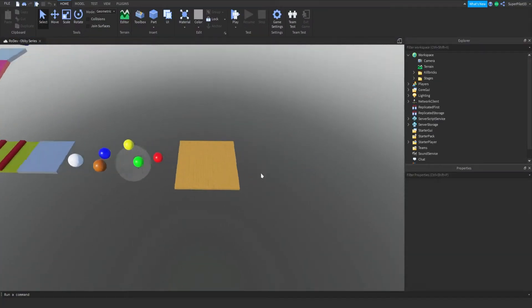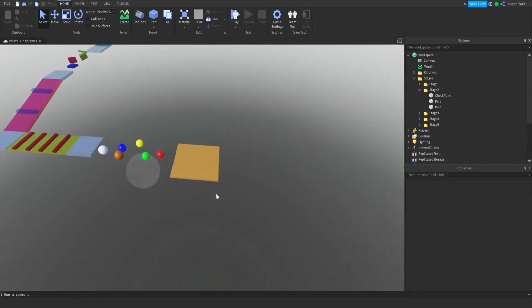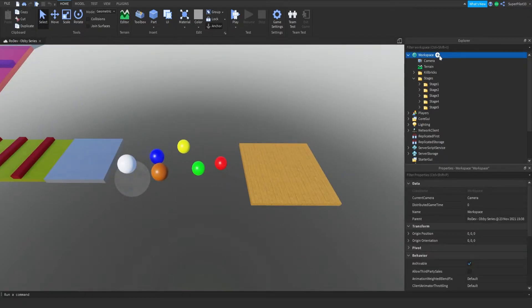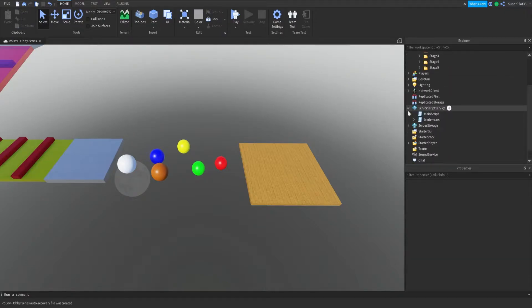So one issue from last time is that the checkpoints are invisible, and I actually don't want to use these platforms. What we're going to do is make the checkpoints visible — that's basically what we're going to do first. So I am going to add a new folder and we're going to call it checkpoints.